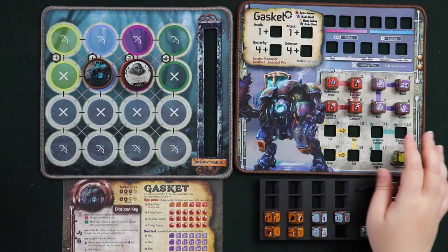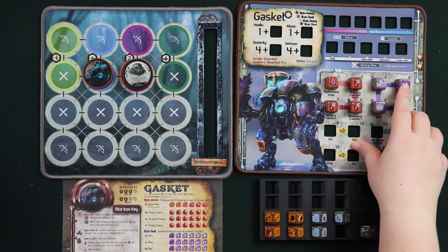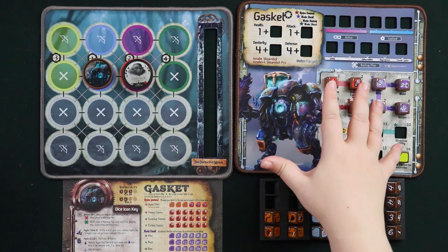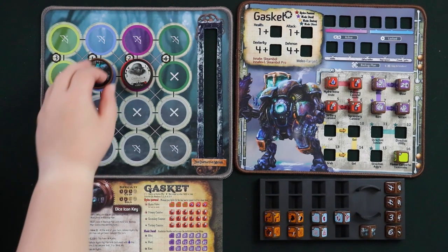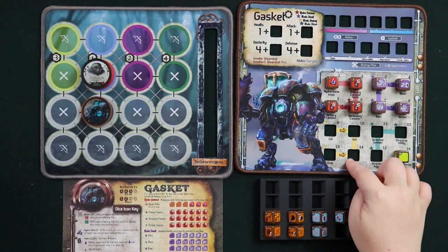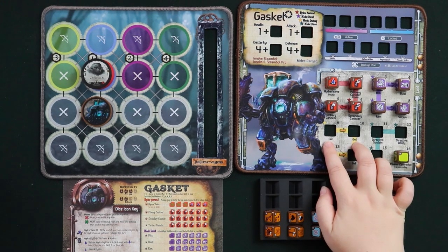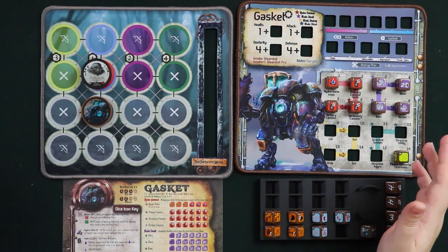Now let's move to Gasket's third profession: Mode Destroy. It works very similarly to Mode Derail but with different skills — Cut, Gut, Grab, and Get. Cut and Grab are the starter skills leading to Gut and Get respectively. We'll cover Cut and Gut first, then Grab and Get.